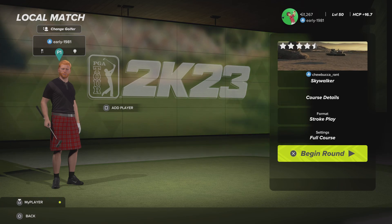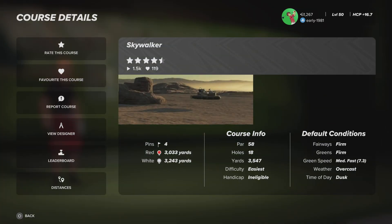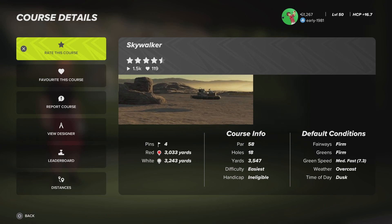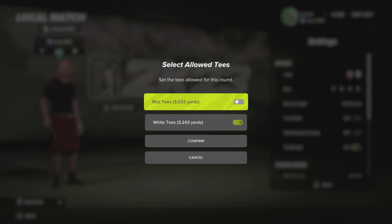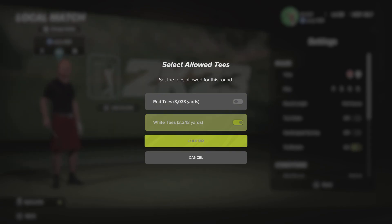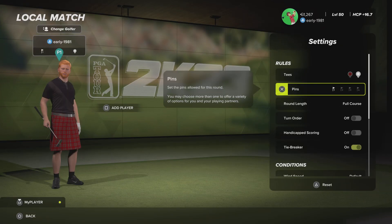Welcome back to some more PGA Tour 2K23 gameplay. Today I'll be checking out Chewbucka Rant's Skywalker, which is a Star Wars themed golf course. The course details: it is a par 58, fairways and farms are green, green speeds are medium fast, weather is overcast, and time of day is dusk. There are two tee options and we will be swinging from the white tees, playing 3,243 yards, pin set number one.